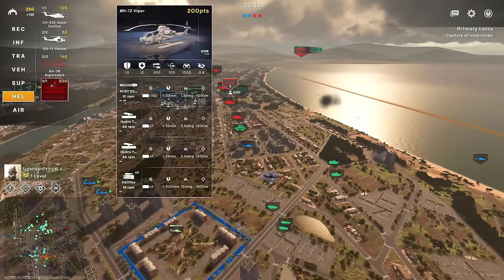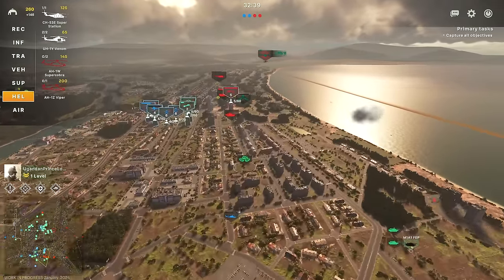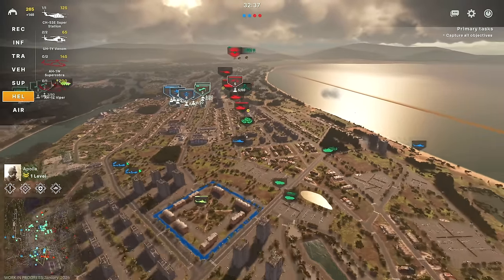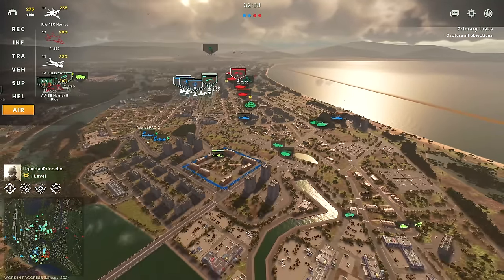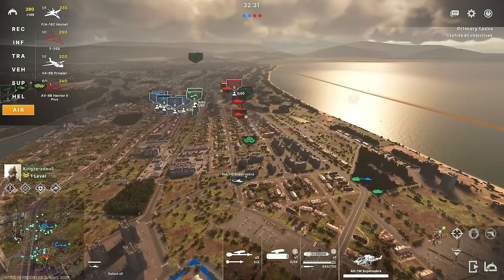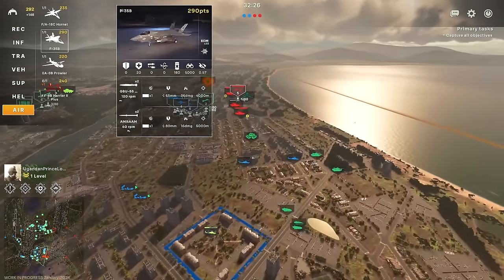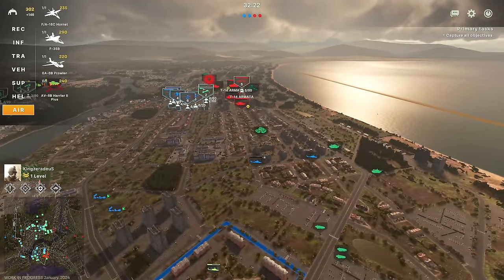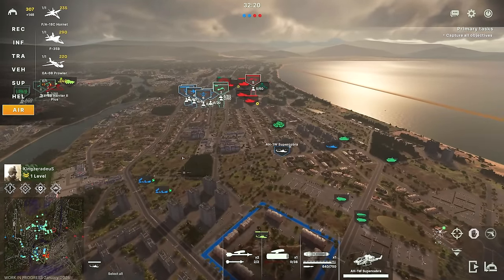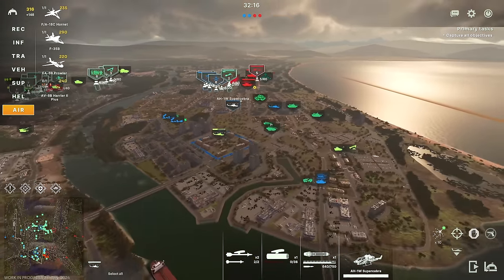Let's go ahead and bring in an AH-1Z Viper rather than Super Cobras. These have Hellfires and we're going to be able to take out the T-14s with those potentially. I'm just going to check my air tab to see if my air is ready to go, because that would also be a good choice here — and actually a much more reliable choice, because the Maverick missile is probably going to be more reliable than the Hellfire against the active protection that T-14s use.